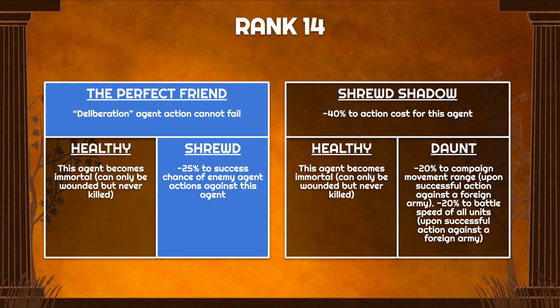At rank 14, since you're standing most of the time you don't really have action costs, so we go with Perfect Friend. Deliberation so agent actions never fail when targeting enemy agents to reduce their movement, and Shrewd to protect ourselves. These are not really core skills for this build, but they round out our defensive options.